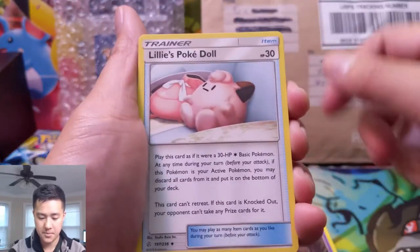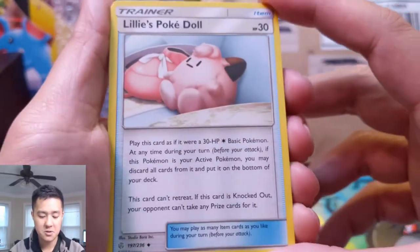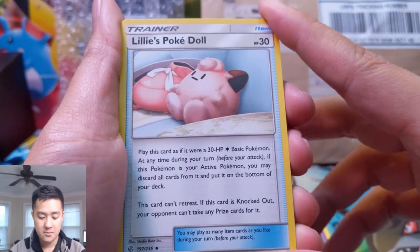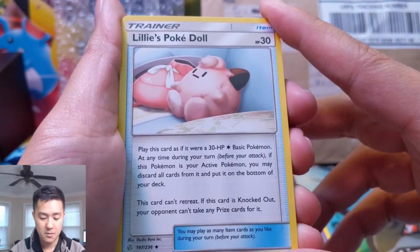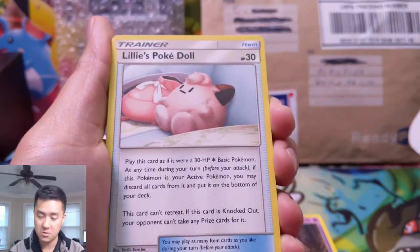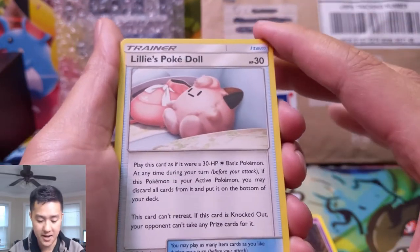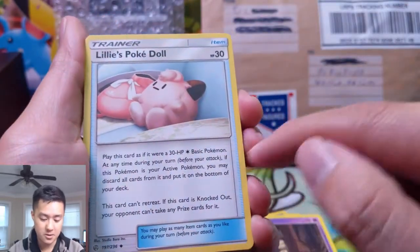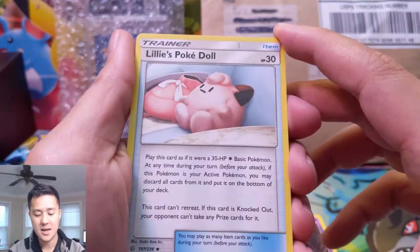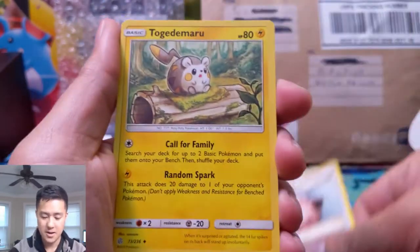Mimikyu — I do like this card. Lily's Poké Doll: play this card as if it were a 30 HP basic Pokémon. At any time during your turn, if this Pokémon is your active Pokémon, you may discard all cards from it and put it back in your deck. This card can't retreat, but you can send it back to your deck. If this card is knocked out, your opponent does not take a prize card — so potentially this could just time-walk your opponent's attack.